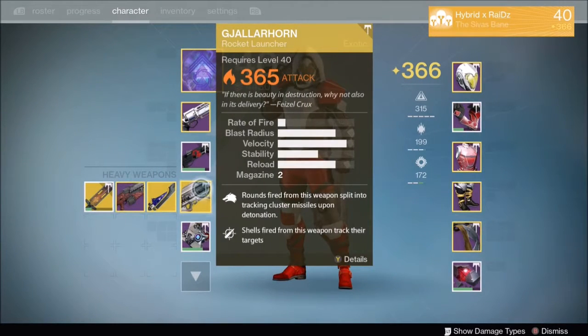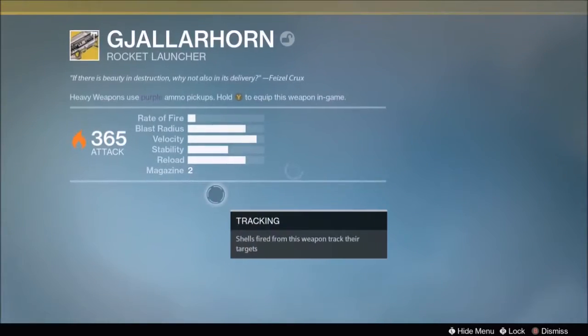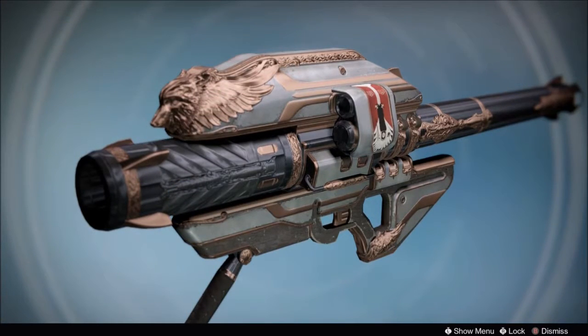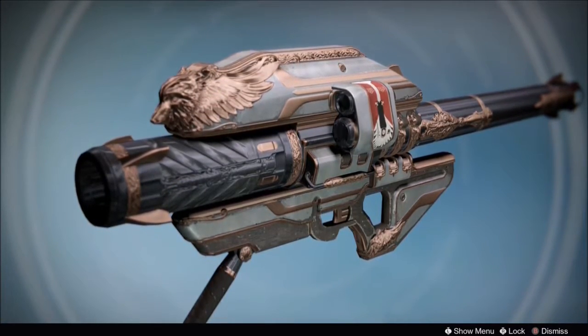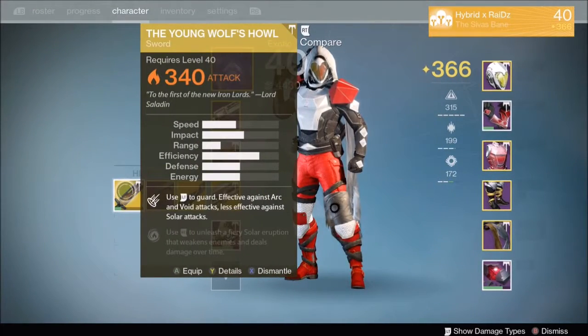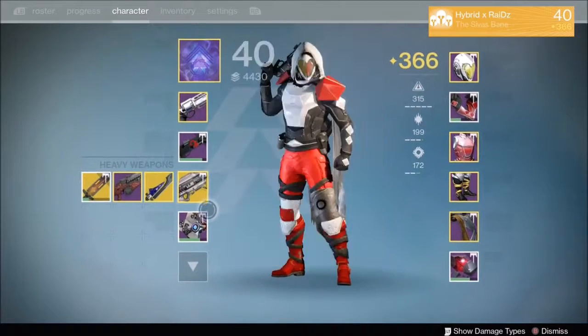For my heavies, I got the Gjallarhorn on day one. I went for this first because it's really powerful. I also got the Young Wolf's Howl.